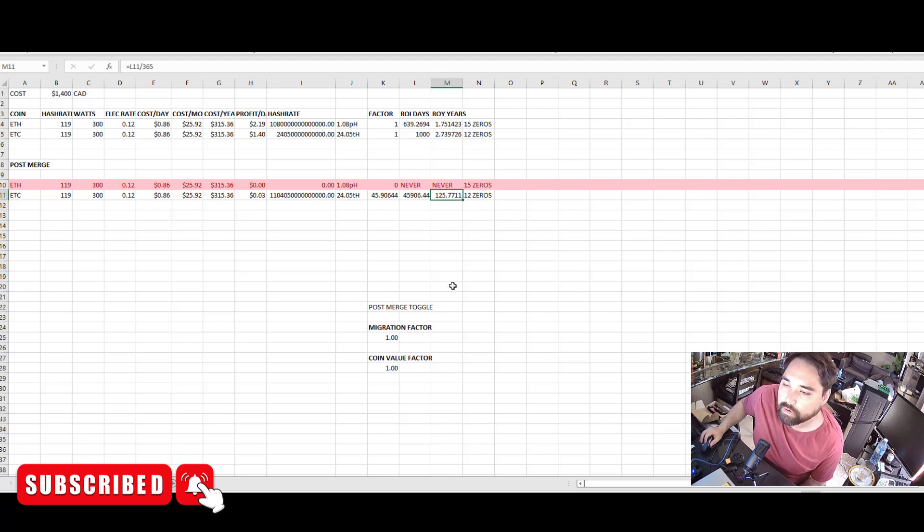With 100% migration, you're looking at a 125-year ROI on Ethereum Classic for the 3080 Ti. At 12 cents per kilowatt hour, your profit per day drops to about 3 cents on Ethereum Classic — you'd never ROI. Let's reduce the migration factor to 50% — now you're looking at a 64-year ROI if the coin value doesn't increase.